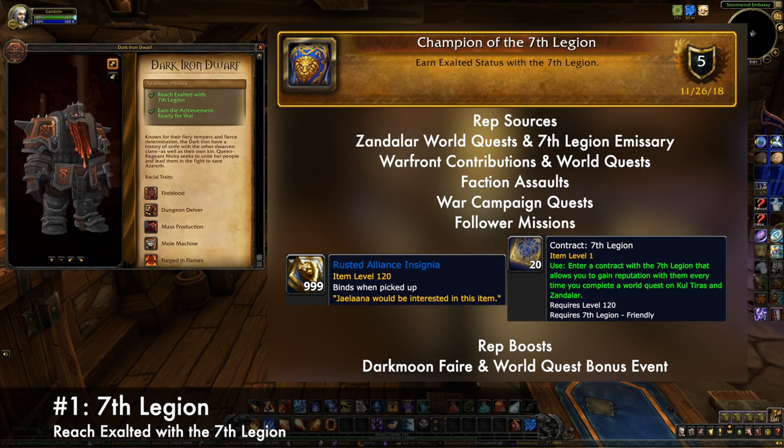Another source is Warfronts. During the Contribution phase, there will be three quests every day you can complete that award rep. And then during the Patrol phase, there will be world quests in the Warfront zone that give 7th Legion rep as well. Faction assaults happen every 19 hours in one of the six BFA zones and award rep both from the world quests they bring and the assault quest itself, so make sure you do as many of those as you can.